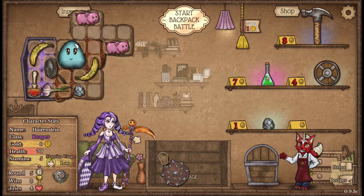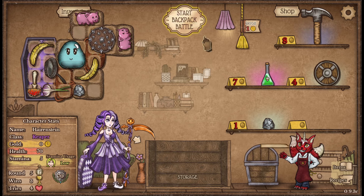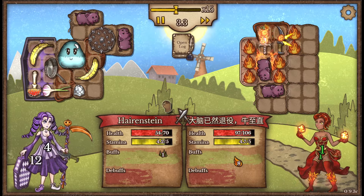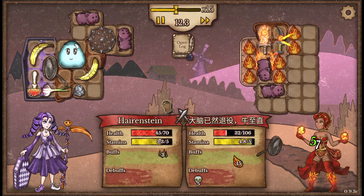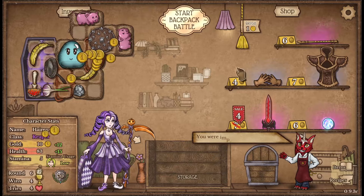That should keep us alive at least to get through the next couple rounds. We've got a little bit of a pyromancer coming out here but I think we've got them under wraps — I don't think we have too much to worry about from them. Yeah, that's a quick one — win number four, let's go!